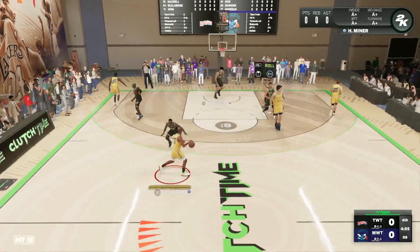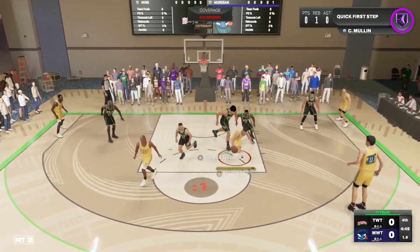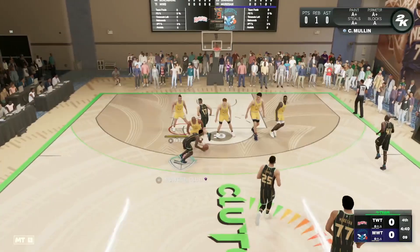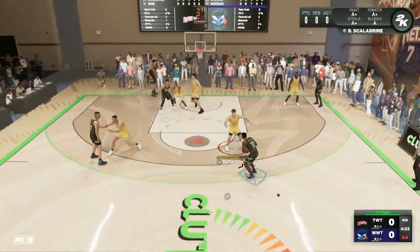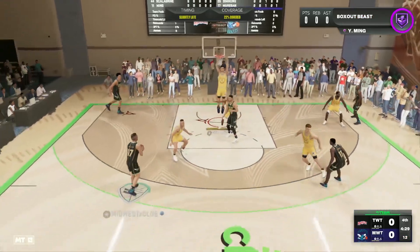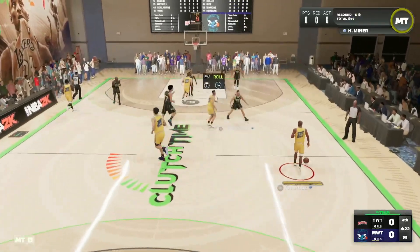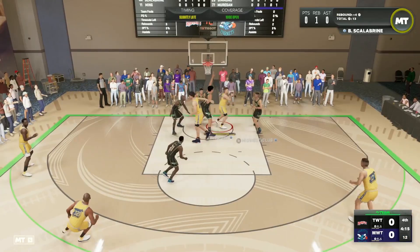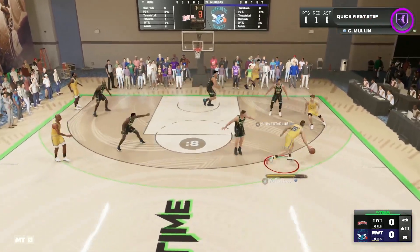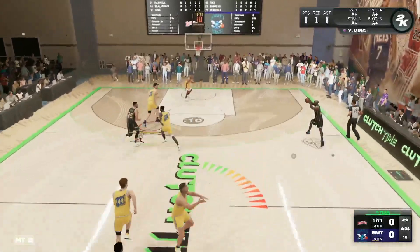Into the Clutch Time online game with Galaxy Opal Chris Mullen. My opponent also has Mullen at the shooting guard position, so it should be a really good test. But why are we attacking George Miroson on the first shot? That's not smart. Then we miss that wide open mid-range — not a great offensive start. We're letting Ben Simmons grab all the rebounds. We finally get a board, but we're like 0 for 4 to start, missing wide open with Chris Mullen — that is not what you want to see.